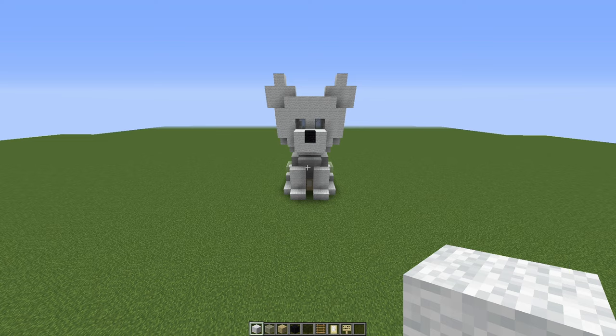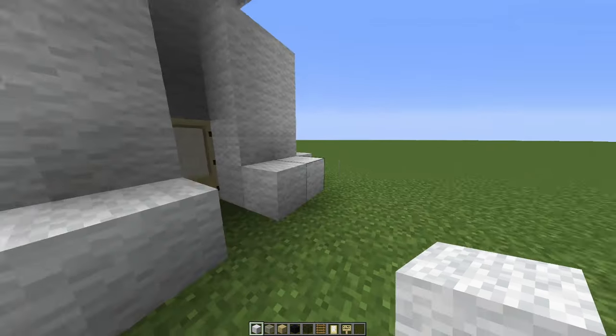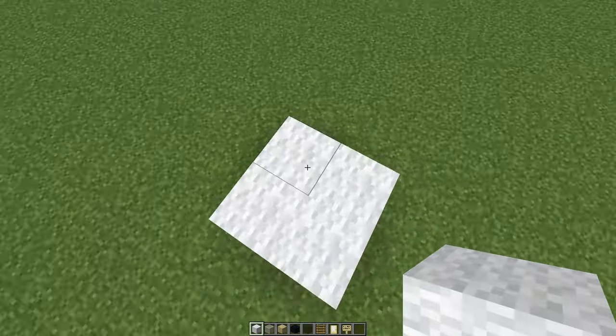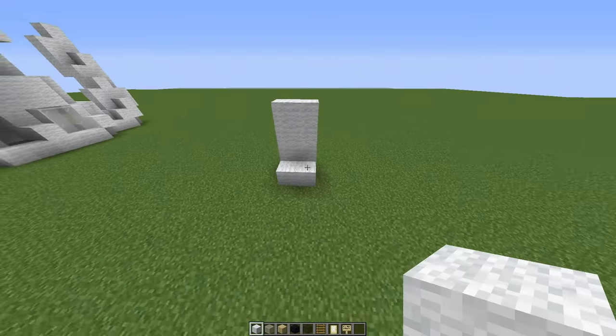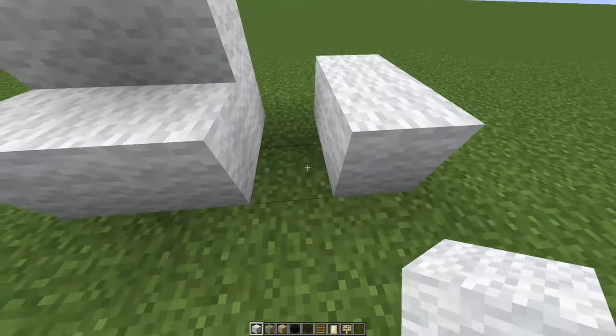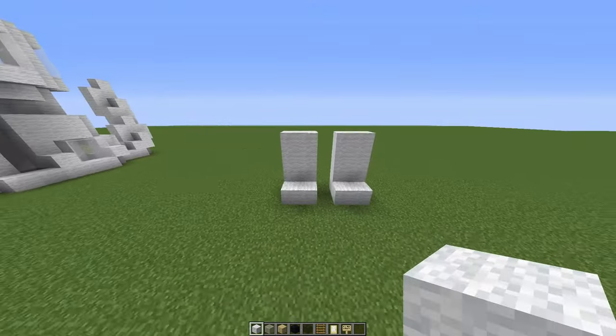We're going to start out by making the paws and front legs. We've got two across and it goes up to four high. We're going to go two across on the front and then the back of the paw is four high. Leaving a one block gap in between — there we go, those are the front paws.